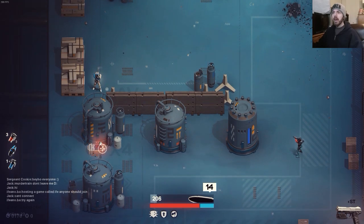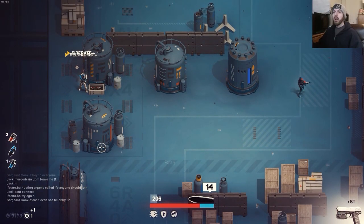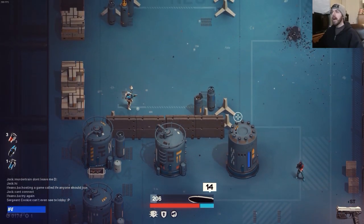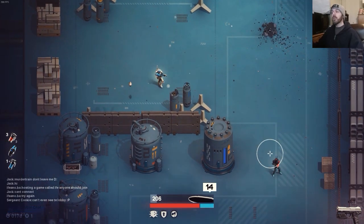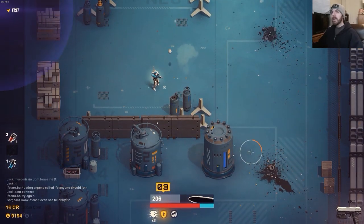I picked up a UPG — upgrade. I would have preferred a new weapon, but it's a roguelite, so everything is procedural and randomized.